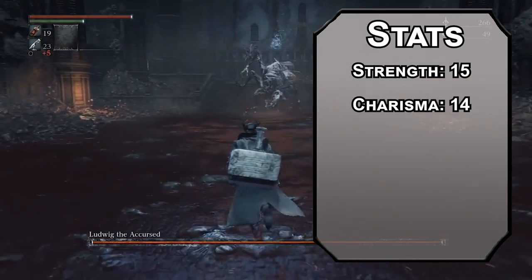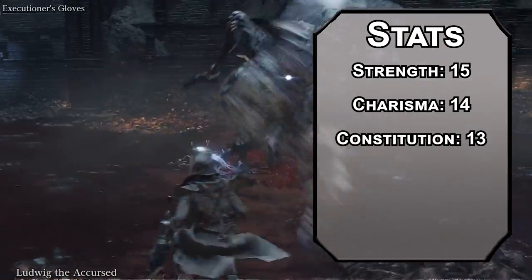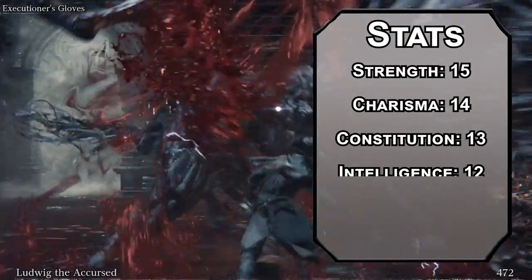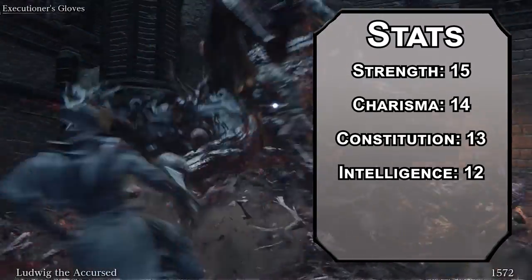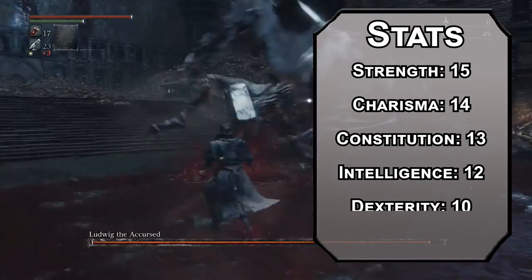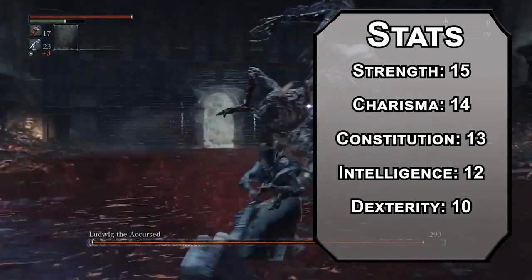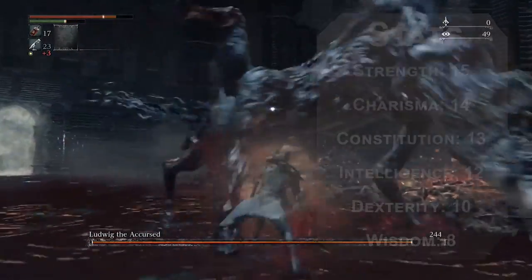Charisma next — you lead everyone on the hunt, so you need to convince them to go hunting. Constitution after that; you have a second phase, and that's a lot of extra HP. Follow that up with Intelligence — if you want to hunt monsters, you have to know monsters. Be careful those who hunt monsters, because monsters are wicked scary. Dexterity is a bit low; you're not exactly stealthy. And dump Wisdom — turns out you get a little overzealous sometimes. You get a little lost in the sauce, and the sauce is blood.